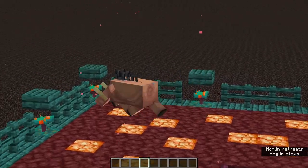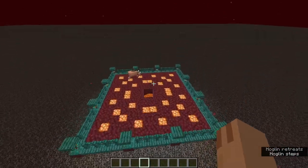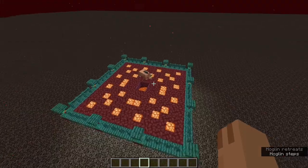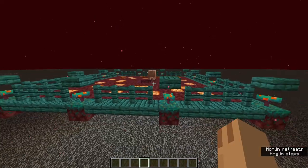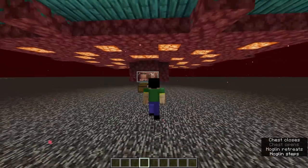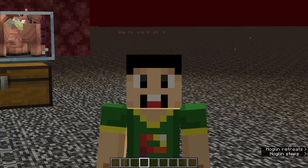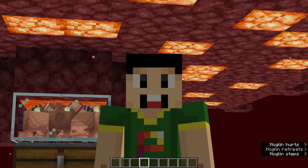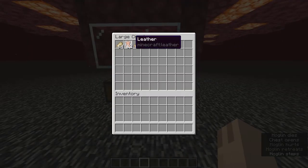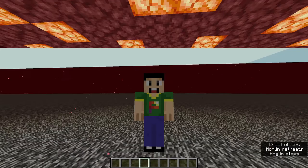Let's talk about this farm. You can see why it's really simple — it is so small and requires so few resources. It's simply a spawn platform with a killing chamber underneath. Talking about the rates, it gives about 1400 pork chops every hour and about 210 leather every hour. After about 20 minutes of AFKing, I got 6 stacks of pork chops and one stack of leather, which is absolutely beautiful.